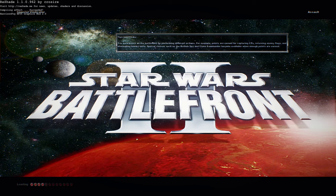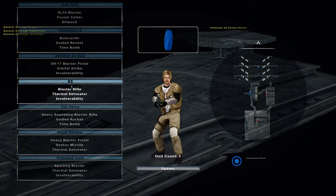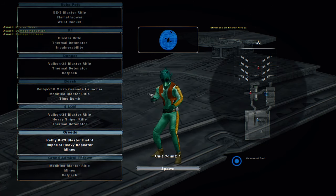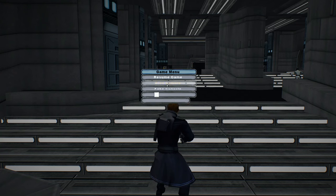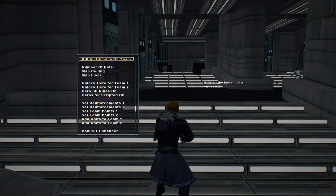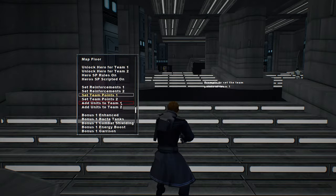Hello and welcome to another Battlefront 2 My Map video. Today we go on the Imperial Vindicator for the Hero Assault Mode. There's going to be a couple interesting looking units here when it comes to the actual mode. We're going to up the number to 50 each for the sides because we're probably going to have trouble killing people with these units. So we'll start off with 50 for each.